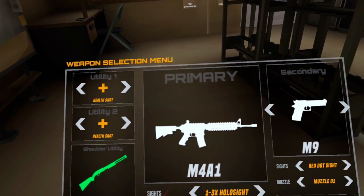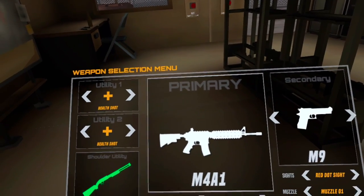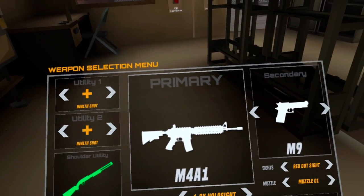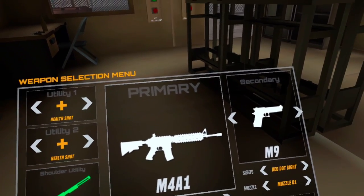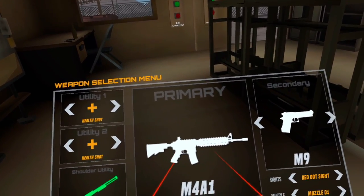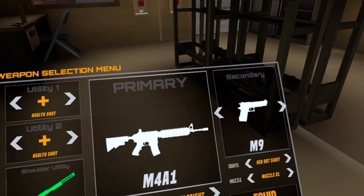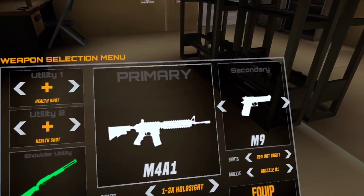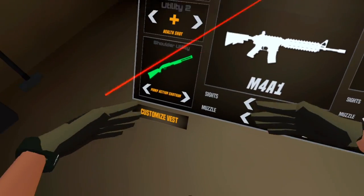You've probably been wondering what the two things underneath primary and secondary are — these are your attachments. You can choose your sight and your muzzle. Sights are straightforward: they give you different kinds of red dot sights and any optic you can think of. Muzzles give you suppressors — there are three different suppressors to choose from at the moment.